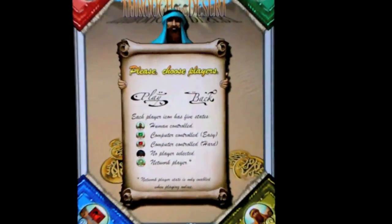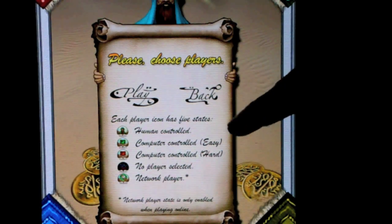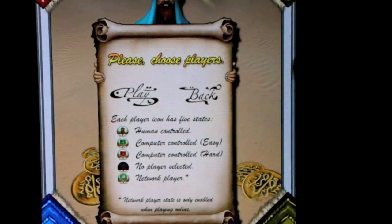The next screen shows us the different options for players. There's a human-controlled player, computer-controlled on easy mode, computer-controlled on hard, no player if you don't want all four players active, or networked so you can play online.